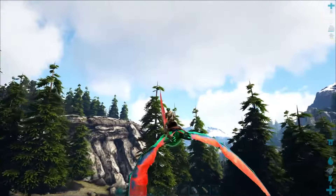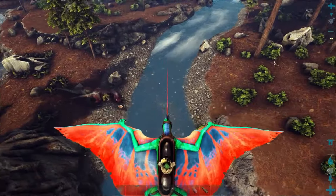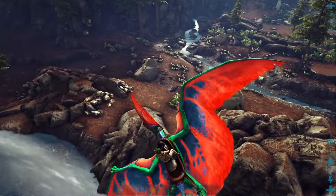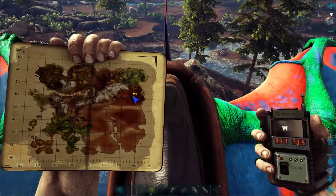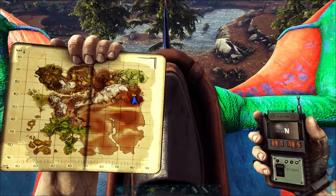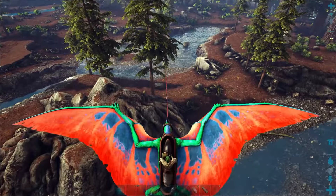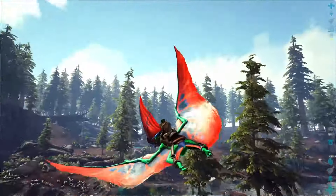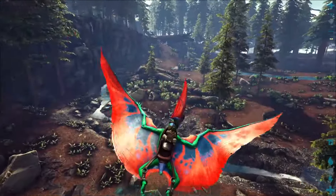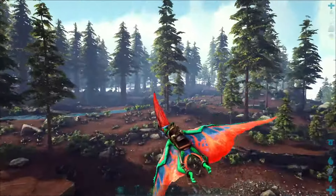It's kind of luck of the draw sometimes whether you're going to find dams. We've got more T-rexes and a bunch of beavers here, but I don't see any dams today — there might be some around. This is probably the second best location to get beaver dams on the Ragnarok map, and we are at 39.7 degrees latitude and 78.5 degrees longitude. There are several rivers here that meet up where you might be able to find them.